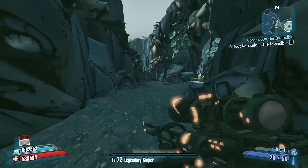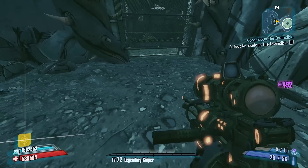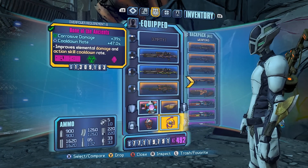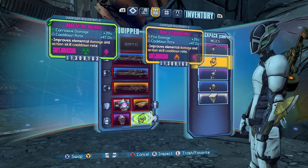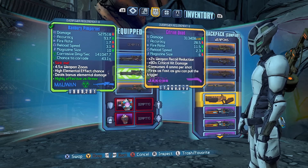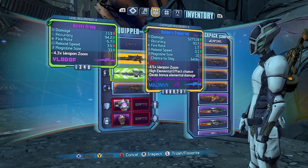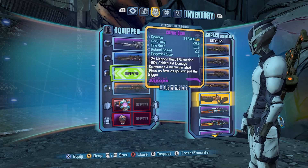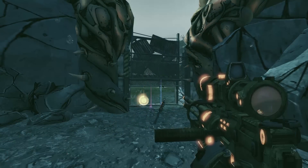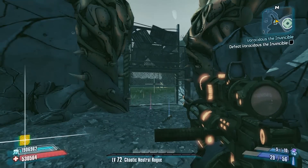I do want to show you that I'm going to open this gate and drop the gear I'm going to need to fight Vorak. I'm going to drop the Legendary Snipercom, the Pimpernel in Fire, and the Firebone of the Ancients. I am also going to equip the Trespasser, which we'll need for taking out the Chief — that's my crit machine, which I'll use to stack Critical Ascension. I'm going to wear the Stockpile Relic and a Chaotic Neutral Roguecom for stacking ammo.